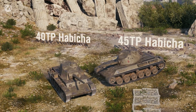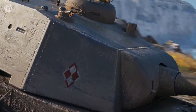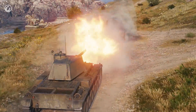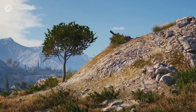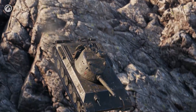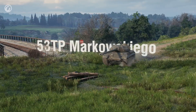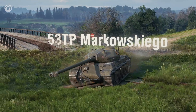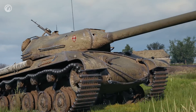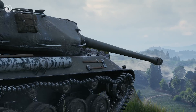Tiers 6 and 7 are taken by two relatives with very similar names. The 40TP Habiha has a heavy's aspirations, yet it's a medium with good armor, while the 45TP Habiha is the other way around — it's lightly armored, but still a heavy. Need we say that both have solid alpha? The 53TP Markovskego sits at Tier VIII. It's a full-fledged heavy with good armor, pleasant gun depression, and once again, great alpha.